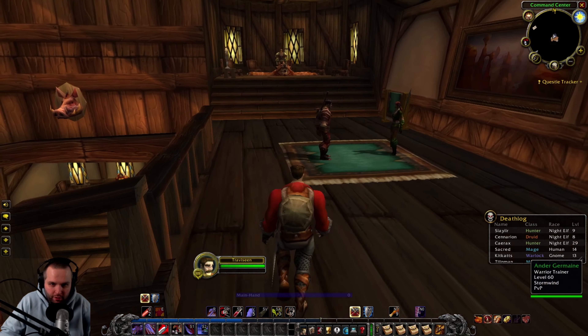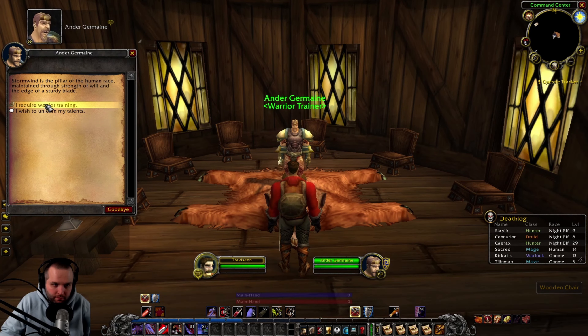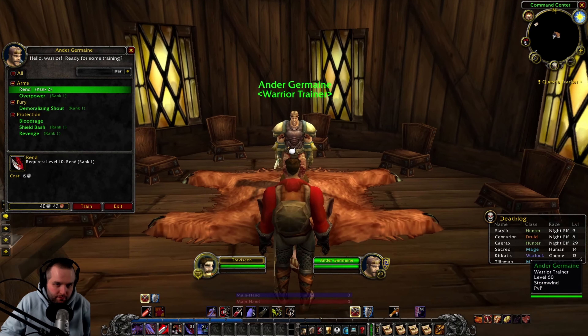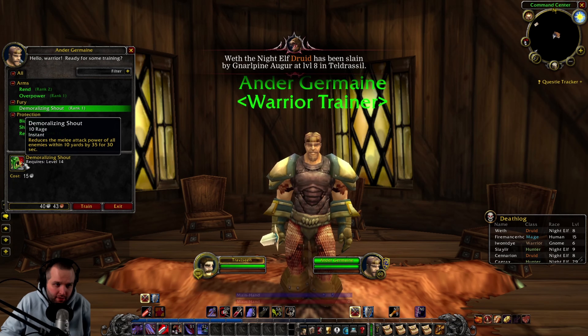That's the rogue trainer. Oh, we have a trainer up here — rogue trainer's here as well. Greetings. Stormwind is the pillar of the human race, maintained through strength of will and the edge of a sturdy blade. Alright, so let's see what we got here. Demoralizing Shout — that's an awesome ability. Reduces the melee attack power of all enemies within 10 yards by 35 for 30 seconds.